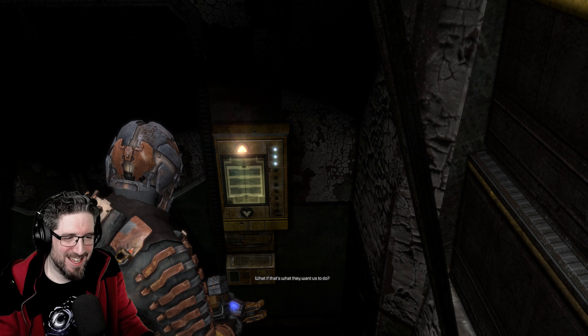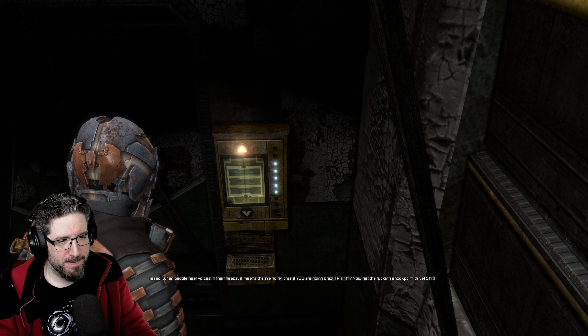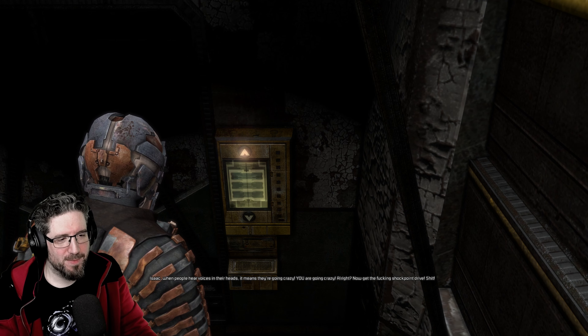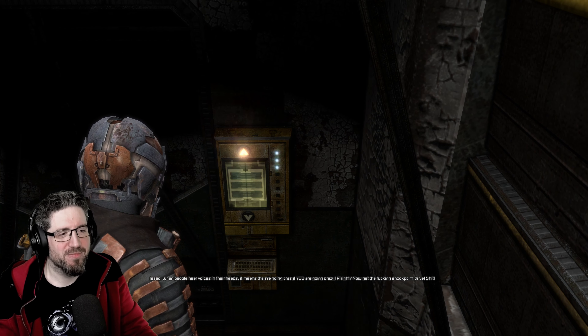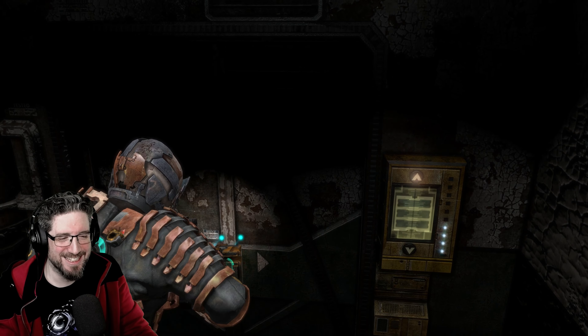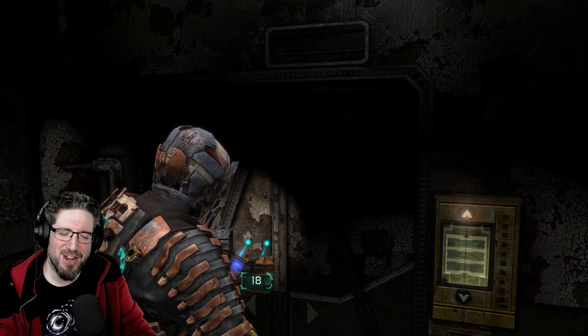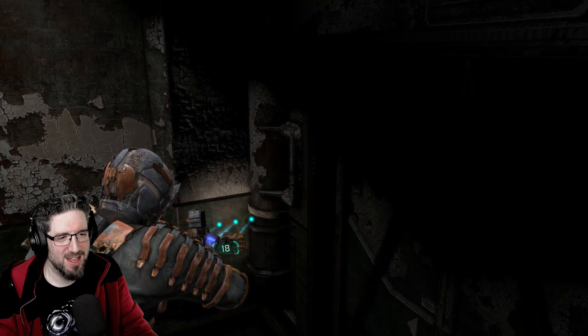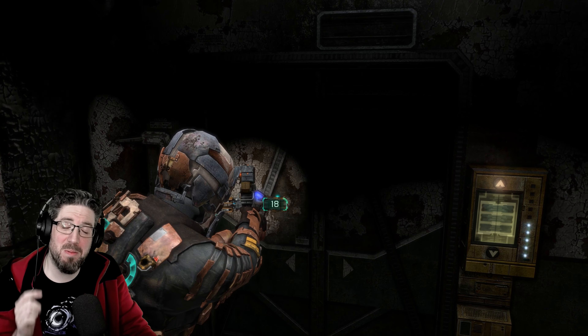Carver: 'That's what they want us to do. Isaac, when people hear voices in their heads it means they're going crazy. You are going crazy. Now get the shock point drive.' Does Carver not know anything about what happened to us in Dead Space 1 and 2? He actually probably doesn't, does he.